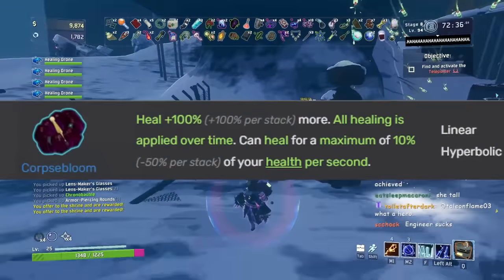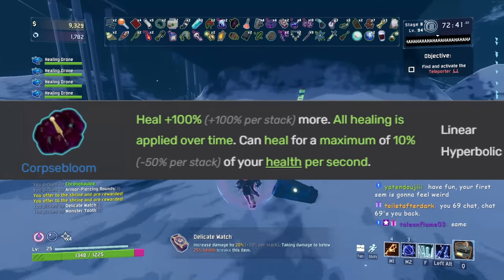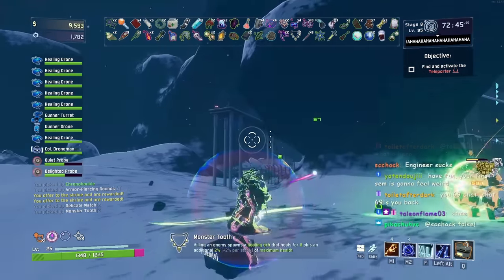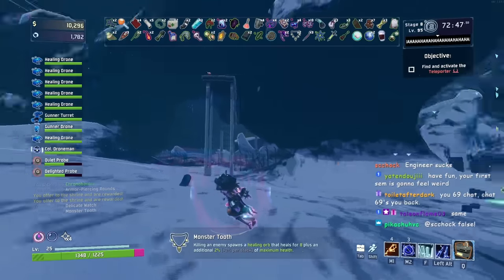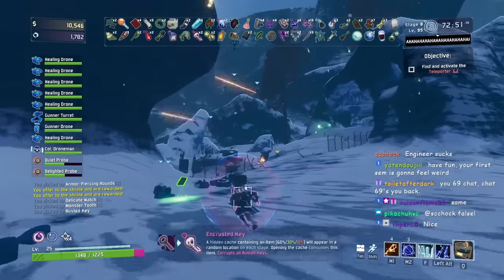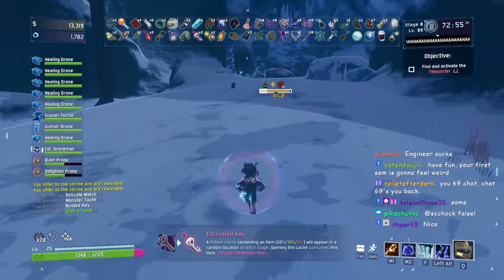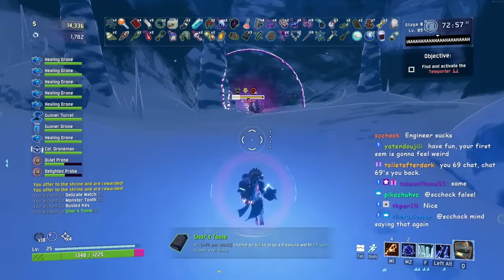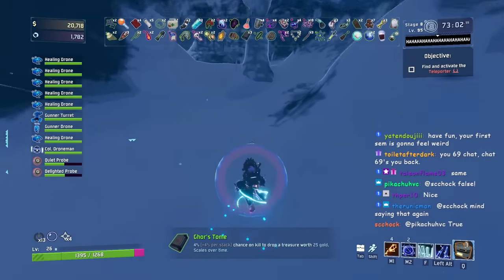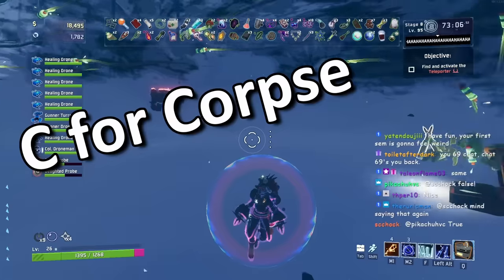Next we have Corpse Bloom. It heals plus 100% more per stack, but all healing is applied over time and can only heal for a maximum of 10% minus 50% per stack of your health per second. Picking up one stack doubles your healing but caps it at 10% max health per second. Corpse Bloom also does not count passive regen, so unless you have a healing item it won't do anything. I put Corpse Bloom at C tier because stacking is just a negative effect.